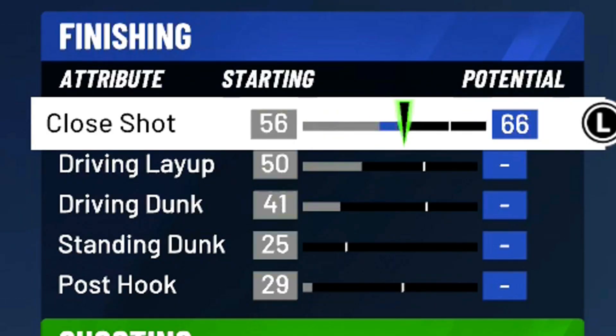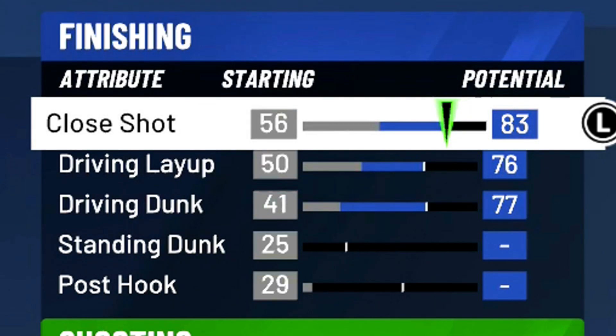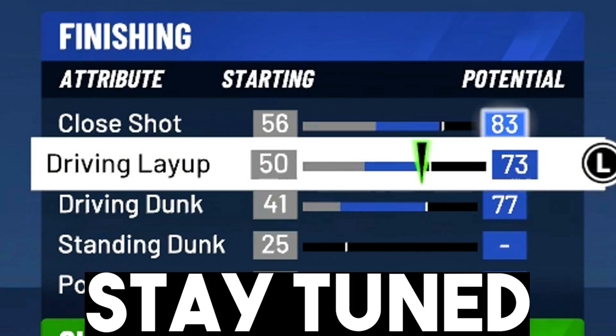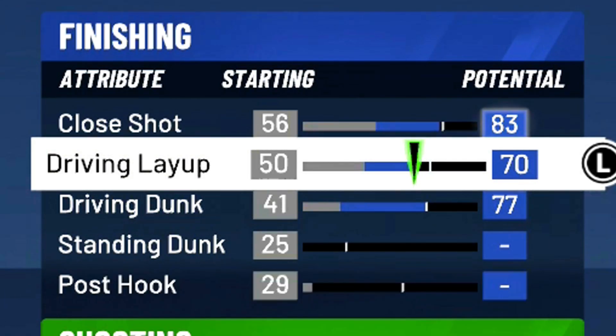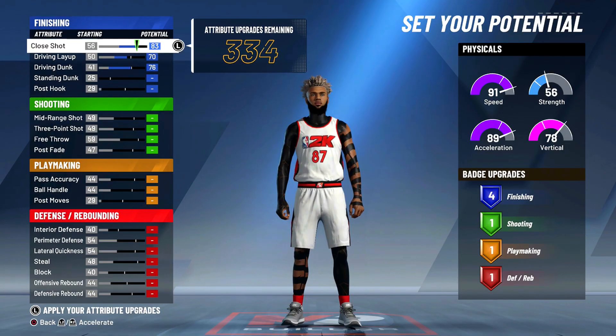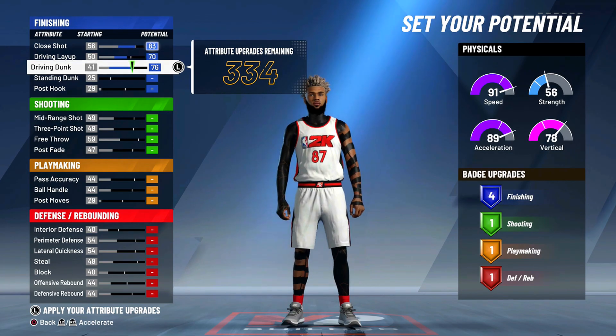For the potentials, max the first three finishing stats then adjust: put close shot down to 83, driving layup down to 70 — out of 70 you can still get the long athlete layup package and you don't need anything above 70 to hit layups consistently. Then driving dunk at 76 to get four finishing badges. So close shot 83, driving layup 70, driving dunk 76 — four finishing badges.